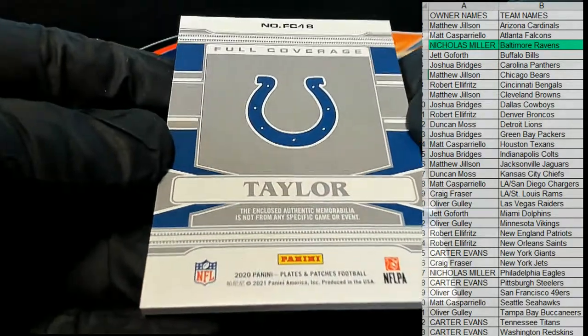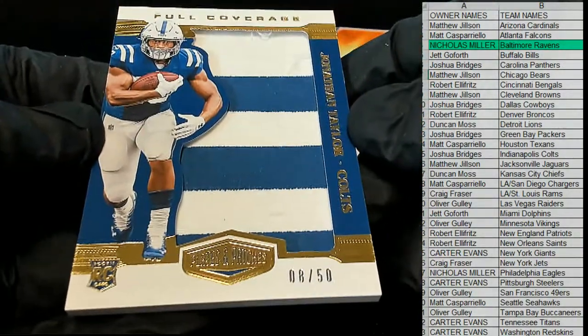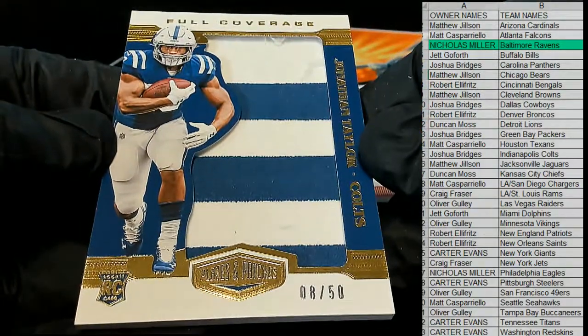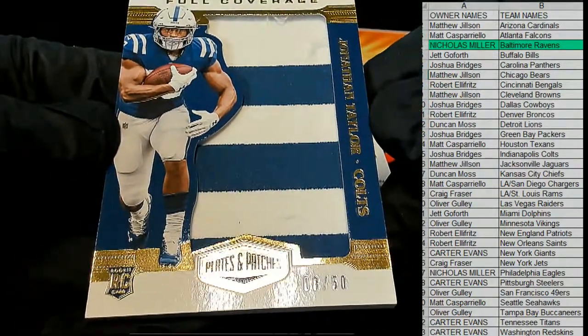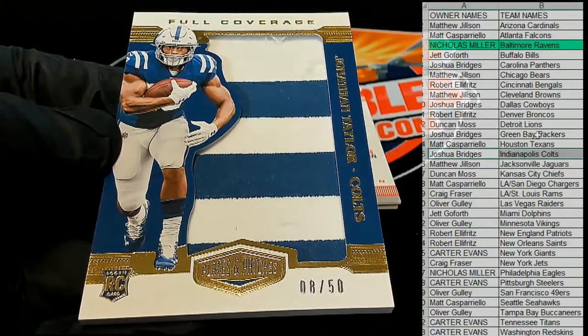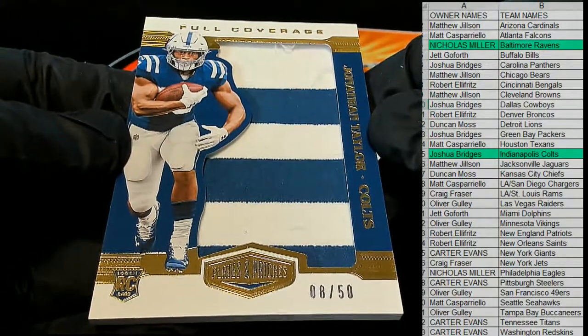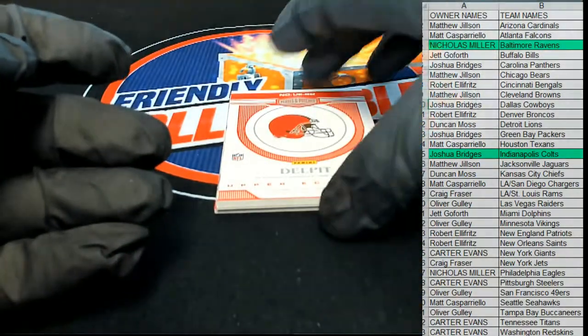Here's a full coverage patch right here — full coverage patch for the Colts. Alright Josh B, you will do work here sir. 8 of 50 — nice card, 8 of 50.